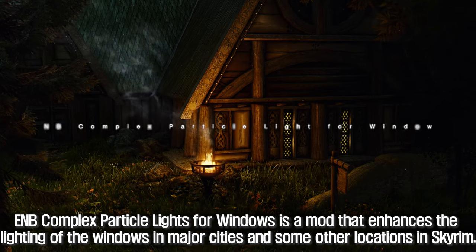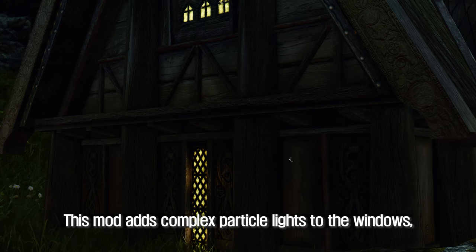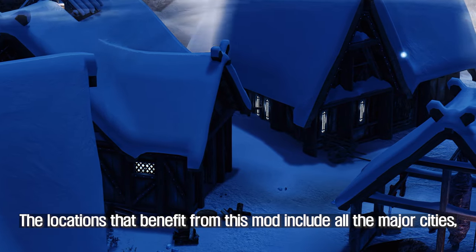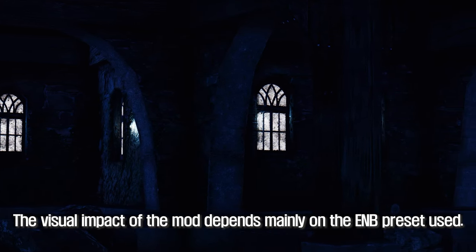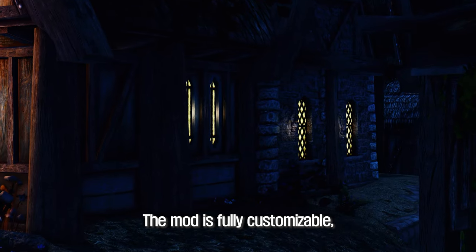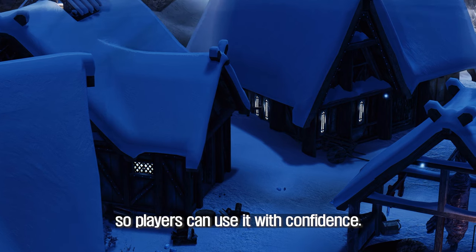The sixth mod to introduce is ENB Complex Particle Lights for Windows. This mod enhances the lighting of windows in major cities and some other locations in Skyrim, adding complex particle lights to the windows to make them look more realistic and immersive. The locations that benefit include all the major cities, DLC 2 Skull Village, Solitude, and Whiterun Farmhouses. The visual impact depends mainly on the ENB preset used, and the mod author recommends using Rudy ENB to achieve the best results. The mod is fully customizable and 100% compatible with all other mods.